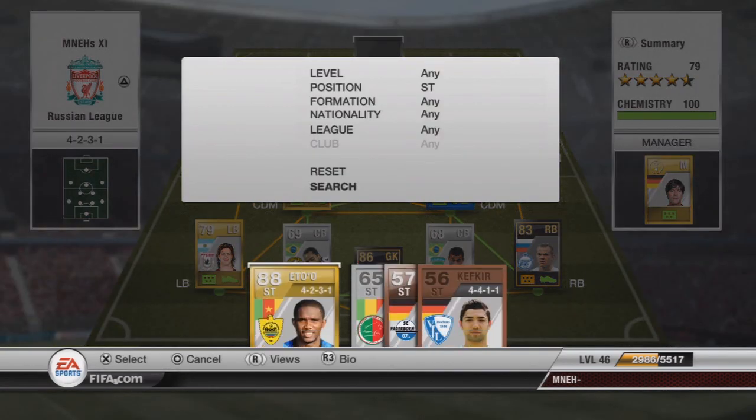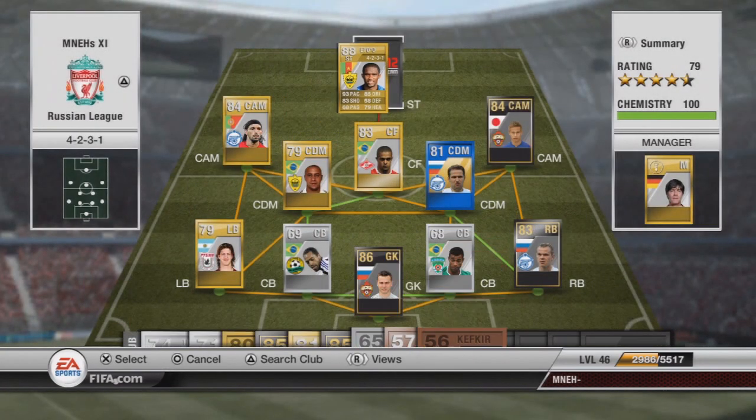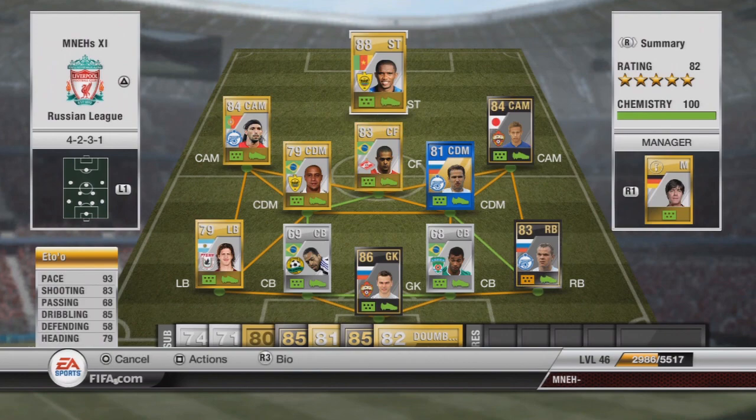At striker, of course, we've got Samuel Eto'o, who I was critical of in my last squad builder. I got quite a few people moaning at me in the comments and I couldn't understand why — but after using him in this formation, with Wellington, Dani, and Honda supporting him, he is a very, very good player. One of the best strikers I've played with, and I'll have to admit my own mistake in saying he was bad, because he's really not. Especially with four-star skills. One thing that lets Honda down is he's only got three-star skill moves.